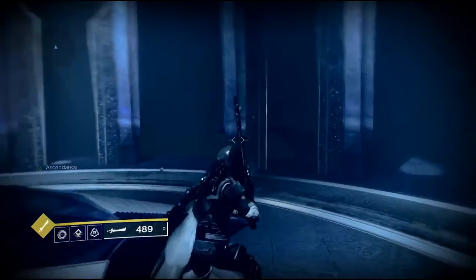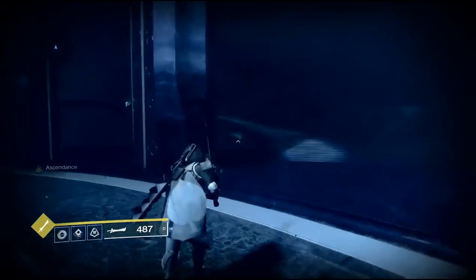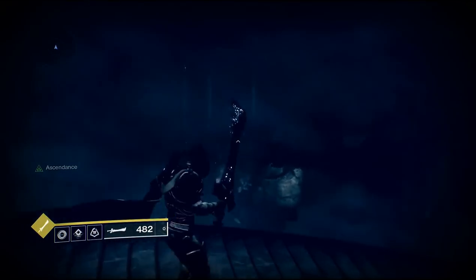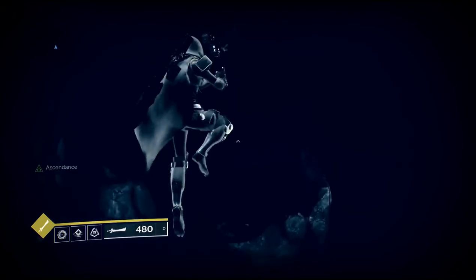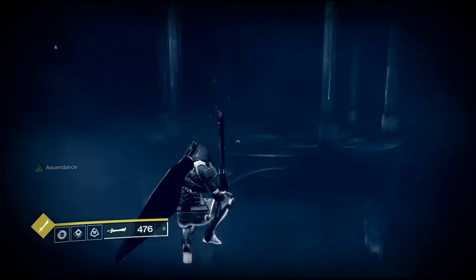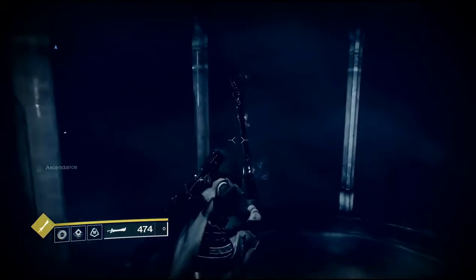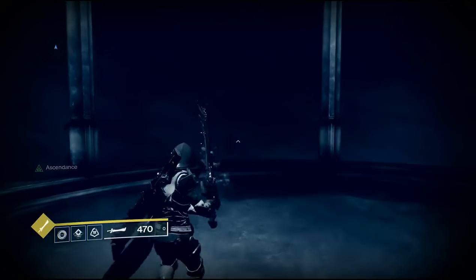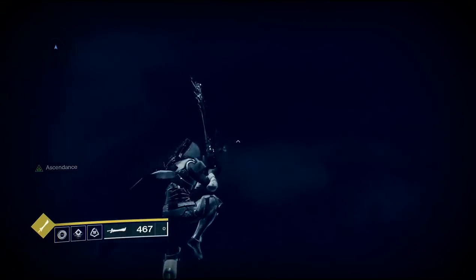In order to get the second Corrupted Egg, you want to go around the outside and find a broken set of steps leading off to the left. Look out to the right a little bit and you're going to see a gazebo sitting out there. Jump out to this gazebo, then go left a little bit and you'll see a rock formation. Jump and sword glide out to that rock.